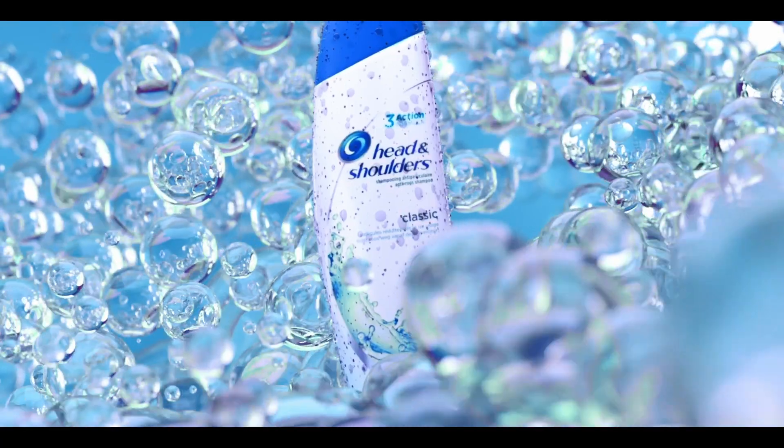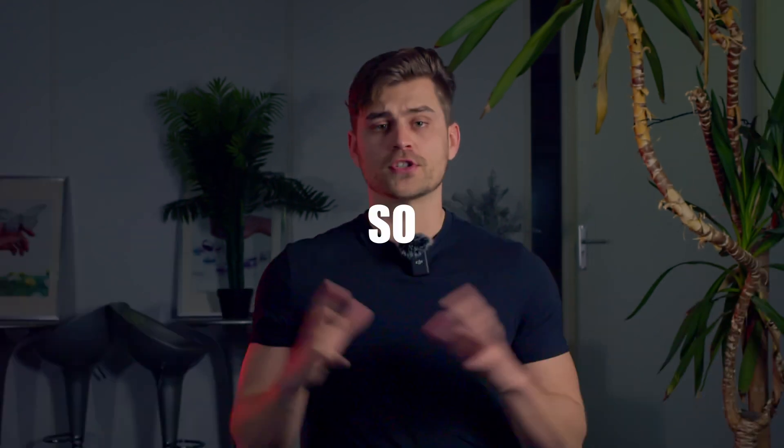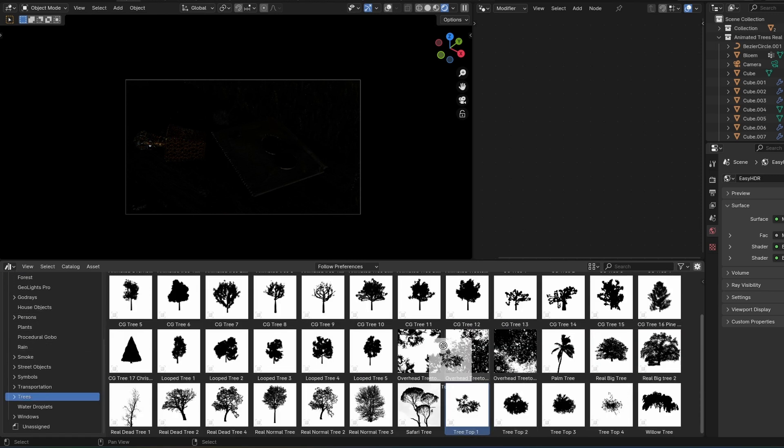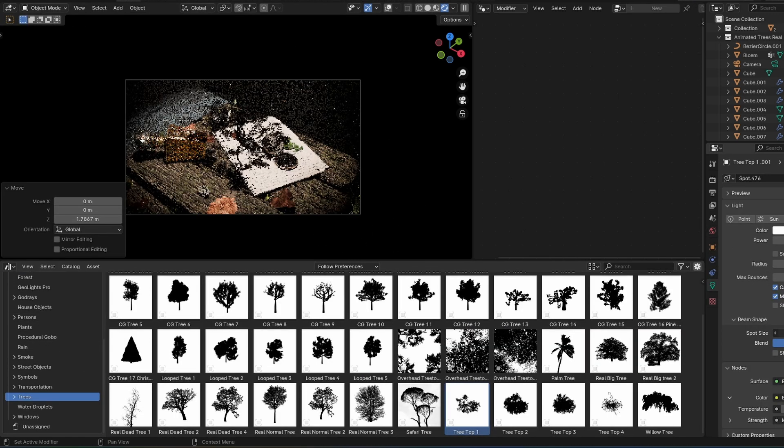I had to master lighting, but then I found something missing: gobos. If you want to get good at Blender, focus on lighting. As a matter of fact, I would prefer good lighting with bad textures than the other way around. So how do you do it? Using the Ultimate Gobo Pack, all you have to do is open the Asset Browser, scroll to the categories, and pick a gobo you like. Then you drag it into the scene, and it's done. Extremely easy.